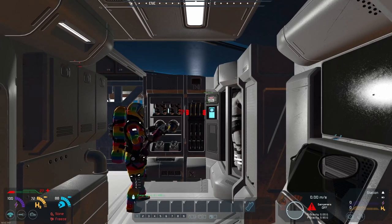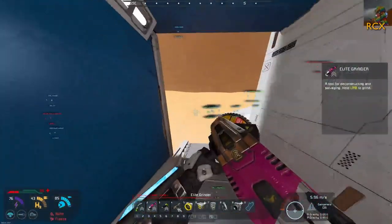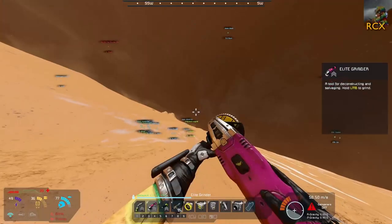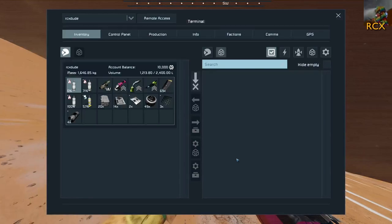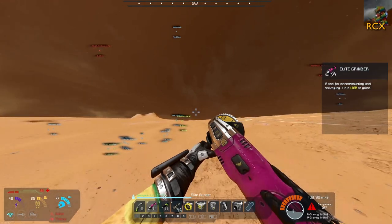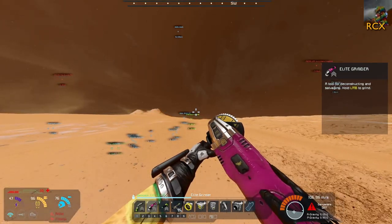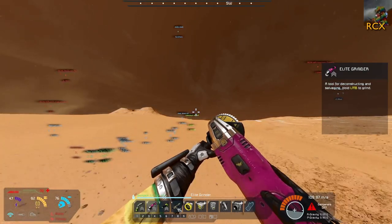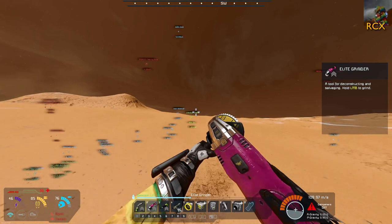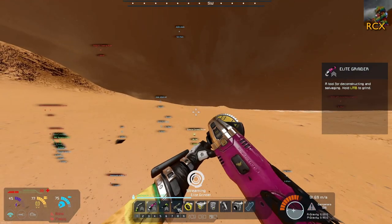I'm recharging. RCX, I'm having a situation here. We could claim this one as a forward attack base — it has power and can be pressurized, apart from this hole in the roof. Could we head back? Should we GPS it first? I'll GPS it. I'm getting an unknown signal. The only way to attach a conveyor to the large grid gatling turrets is at the base — the only attachment point is on the bottom.